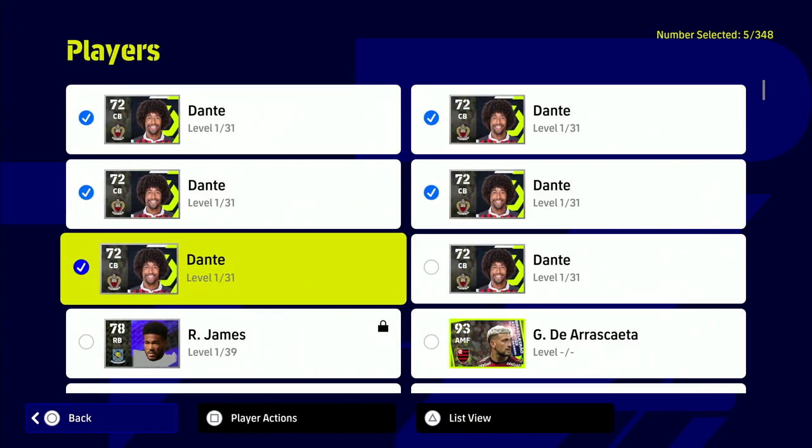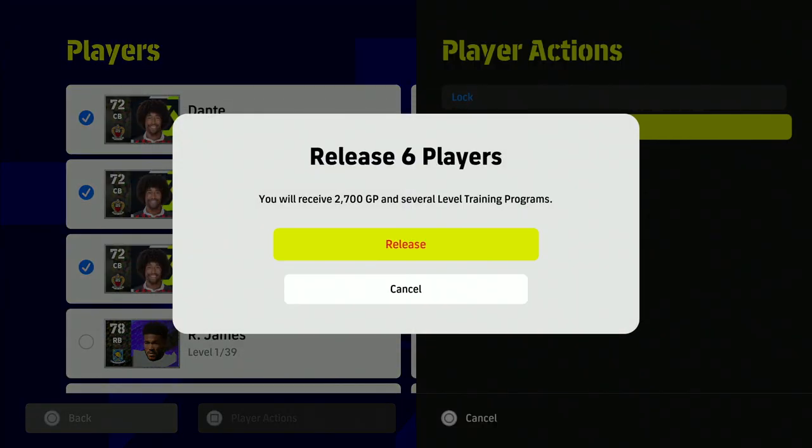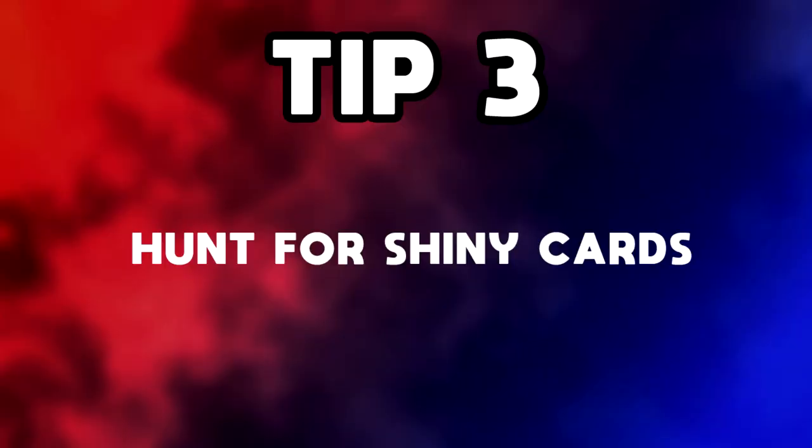Now let's look at lower-ranked players for comparison. Dante is only 10,000 GP and you'll get roughly 100 trainer points per release — that's not enough. I would definitely recommend buying a player that's at least four stars. Dante is obviously two stars, so stick to four-star players and stack up the trainer progression points.